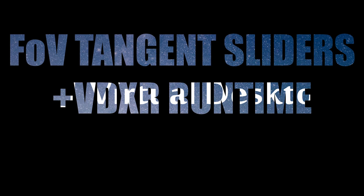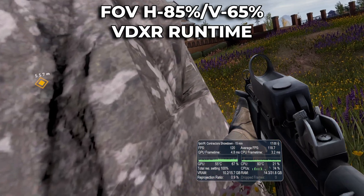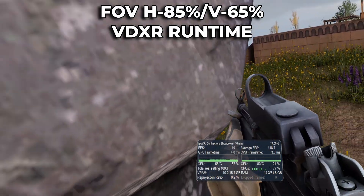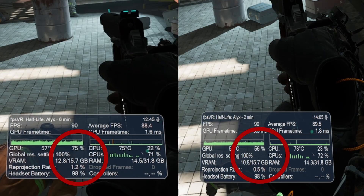FOV sliders plus VDXR runtime. Virtual Desktop has its own runtime called VDXR, accessed from the PC Streamer tab Options window under Open XR Runtime. This bypasses SteamVR to eke out a bit more horsepower from your GPU. If you combine that with the horizontal and vertical FOV slider settings from earlier in the video, you can get even more performance. On the right is Half-Life Alyx running my recommended FOV slider settings plus VDXR runtime, against no FOV slider using SteamVR. GPU percentage is 56% versus 75% plus, and VRAM usage is two gigabytes lower. That is an insane performance gain by just clicking a few buttons.